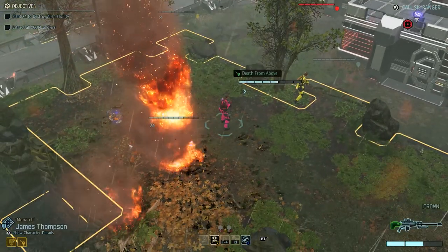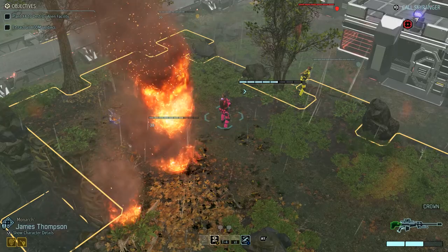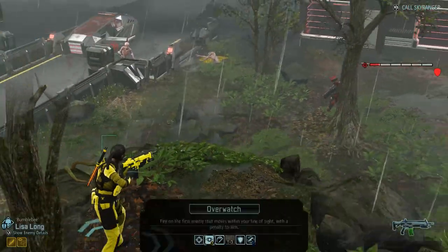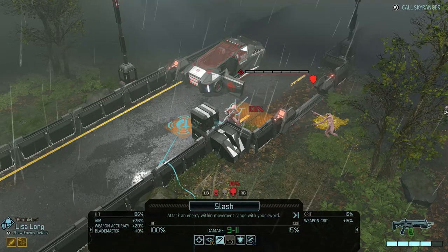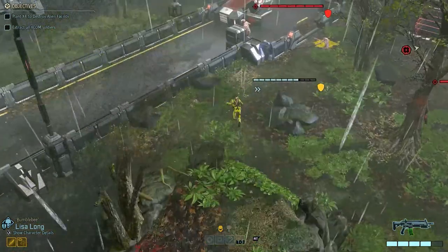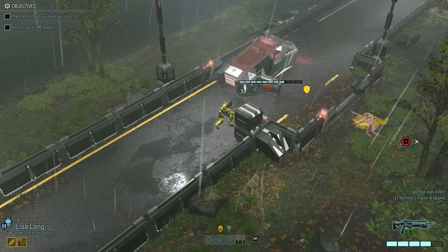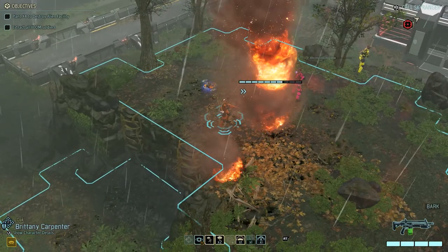Death from above - pistol overwatch. Bumblebee, you can get a slash off against the sectoid, so let's go ahead and do that. We didn't kill him - wait, actually we did kill him! Excellent - that was really good.